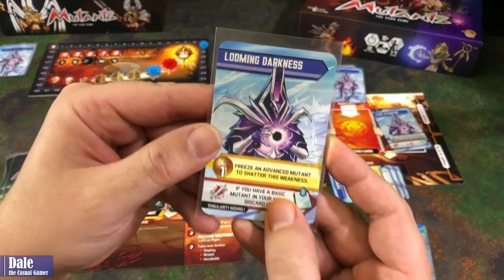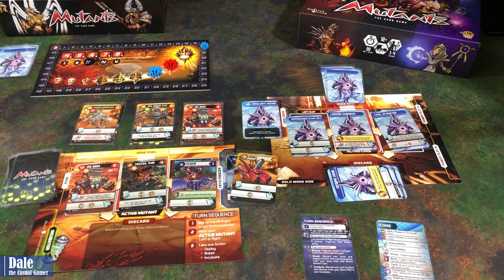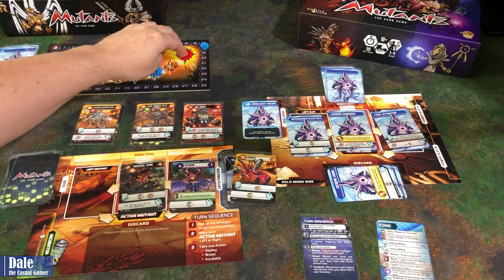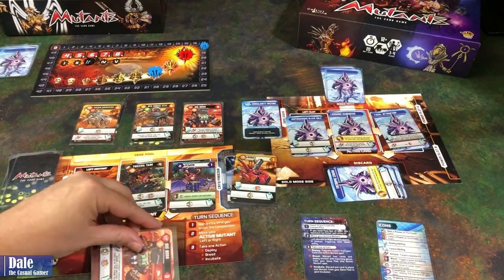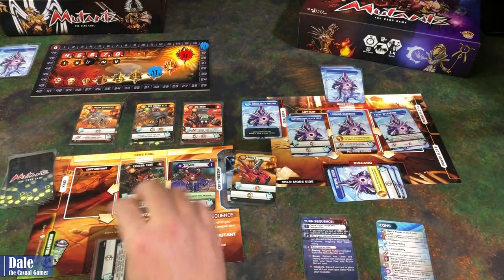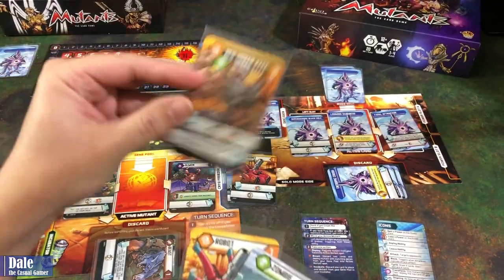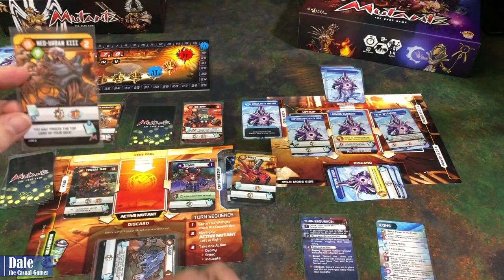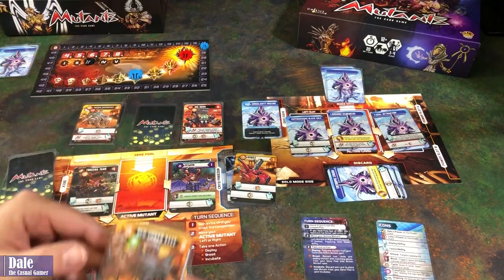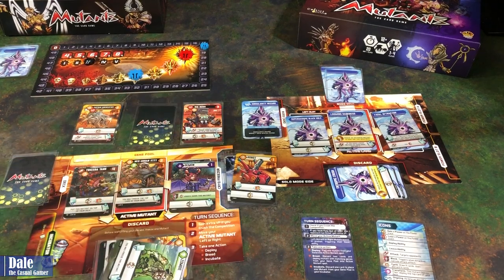The boss goes next. A weakness coming out: freeze an advanced mutant to shatter this weakness. We move the Big Boss out, going up one on the track, then draw and discard a card — getting a Beast and discarding it. Move the Tank over, then discard two cards to bring in the Neo Urban 13. When it comes into play, we go up one on the power track, remove the blue back, and draw and discard a card: getting an Alien and discarding an Alien.